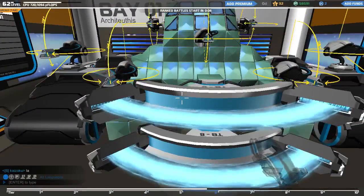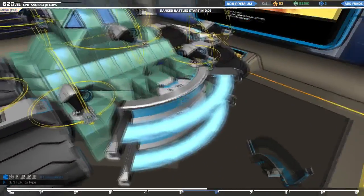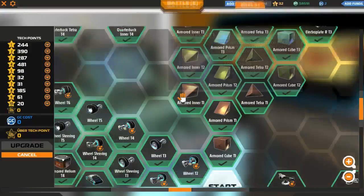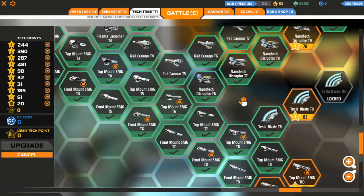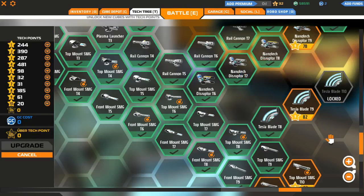At higher tiers you're going to be able to get more blades, and that's going to be important. Let's go ahead and go to our tech tree. You can find these at the end of your SMG tier — they do not connect to the nano disruptor, so you have to do SMGs to get these blades. As you can see, you get more and more blades as you progress, and this is very, very important — you're going to want to know why here in just a second.